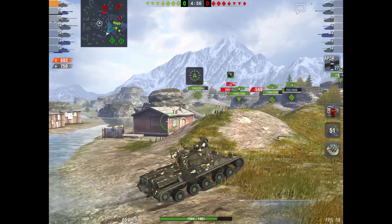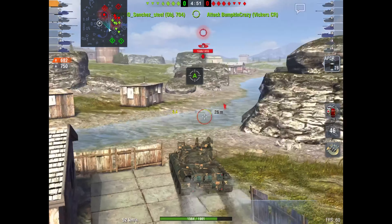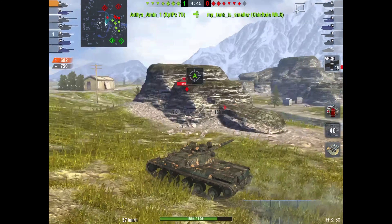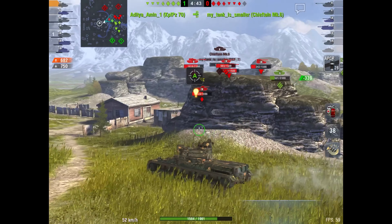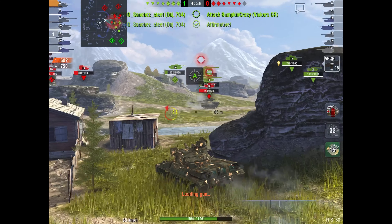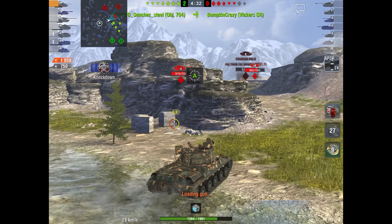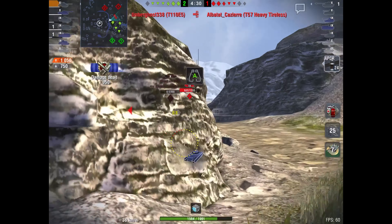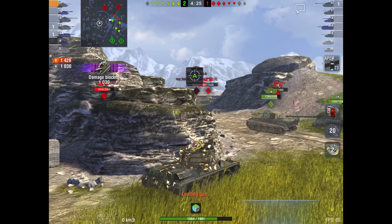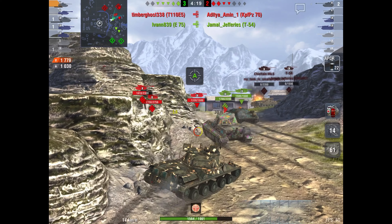Our team has moved up to the valley hill. Since we know they've advanced, we can play more aggressively. We notice our 57 Heavy moving around — we don't want him to die because he has a clip and can output a lot of damage fast. Our goal right now is the Vickers. I probably shouldn't have taken that shot, but we get him out — that was crucial. We get another bounce from their T-54, and this tank really does have some quite special armor, a little better than the Leopard 1.